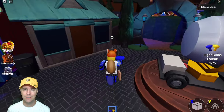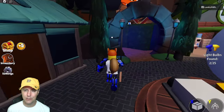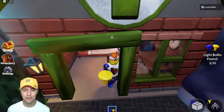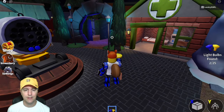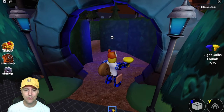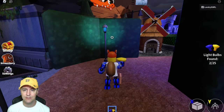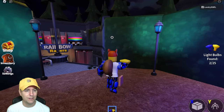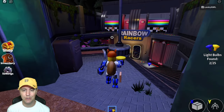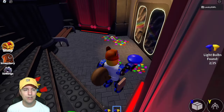I guess I'm going to get attacked here at one point. Here's a yellow light bulb in the medical tent. Found a couple. Let's just go this way. There's a neat little miniature golf windmill. Rainbow Racers. I see another light bulb. Pretty good so far. Nothing crazy. Something's going to come jumping out at any minute now.